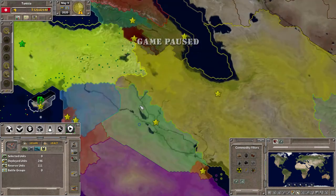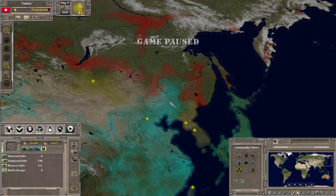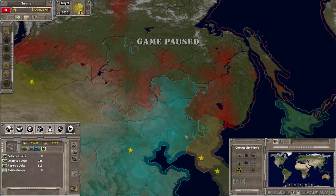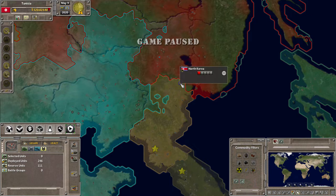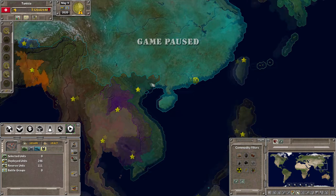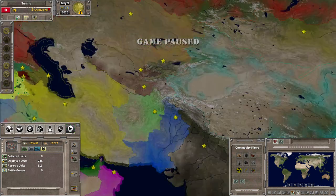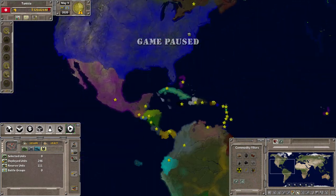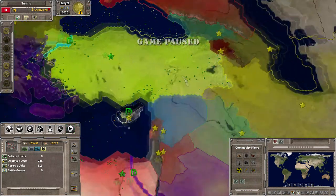Around the world for this let's play: Iran has annexed Turkmenistan. Russia, China, and North Korea have a three-way war going on — it looks like Russia is pushing into China, but North Korea is pushing into Russia, so it's a triple-threat match. Vietnam is also going against China down in the southeast. France annexed Switzerland. Mostly Europe and Asia are where the action is taking place.